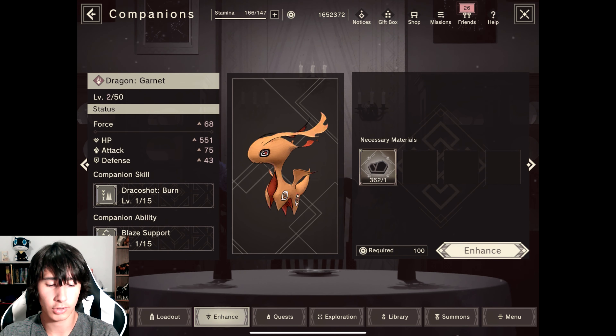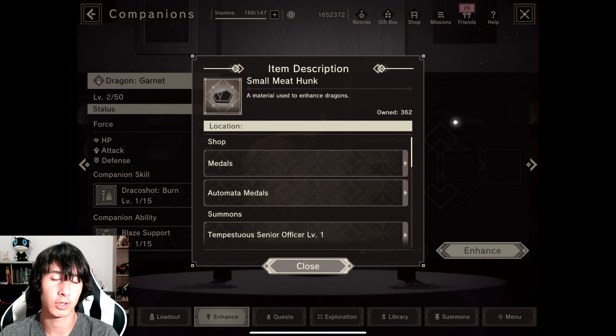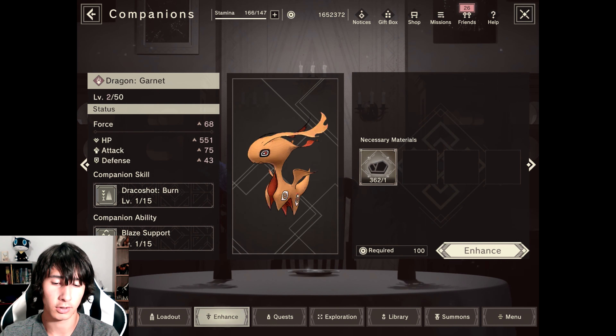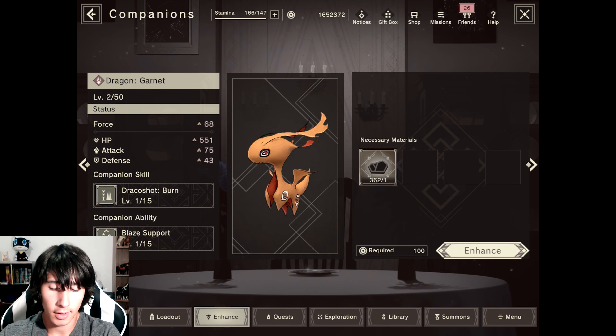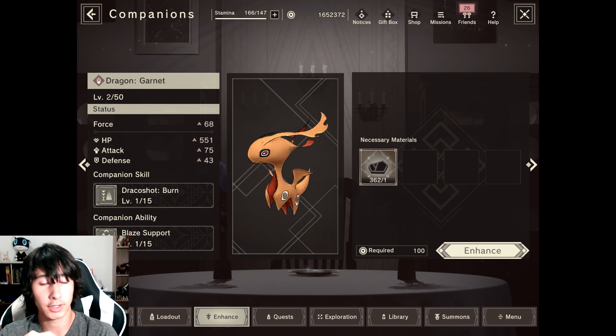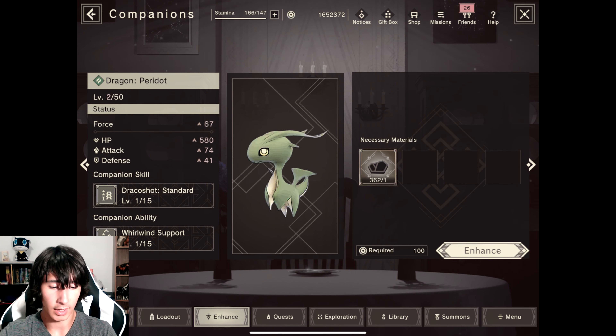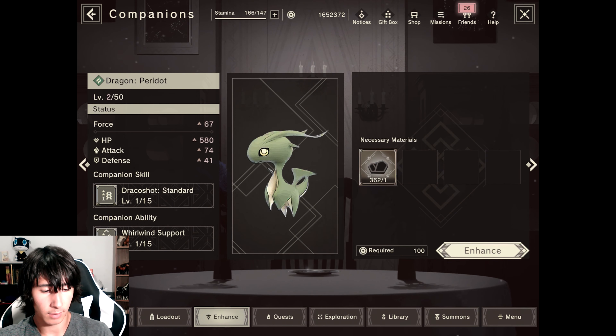The dragon is made up of four types of materials: the small meat hunk, the large meat hunk, the medium meat hunk, and the extra large meat hunk. I have here the Dragon Garnet, which is the fire type dragon, and I also have the Dragon Peridot, which is a wind typing.